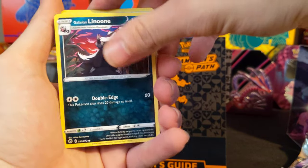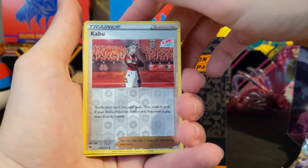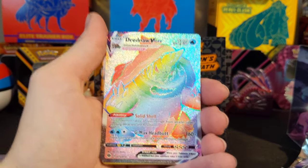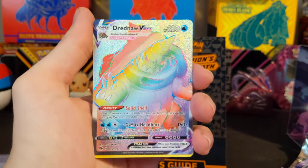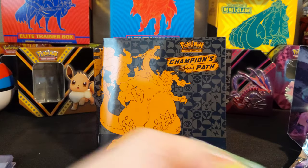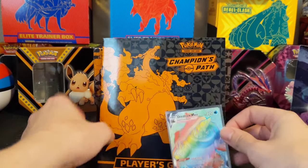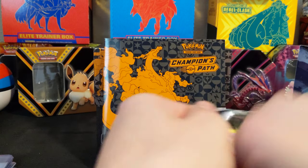Carvanha, Galarian Linoone, Weedle, Inkay, Hattena, Reverse Kabu — and oh man, I thought that was Charizard. We got ourselves a Dreadnought VMAX Rainbow Rare! Awesome! I obviously cannot complain about that — that is a Rainbow Rare pull. It would have been a Charizard, oh boy. That would have been nuts. I would have lost it.